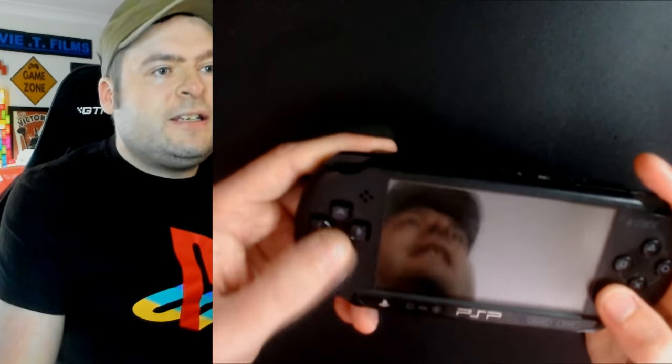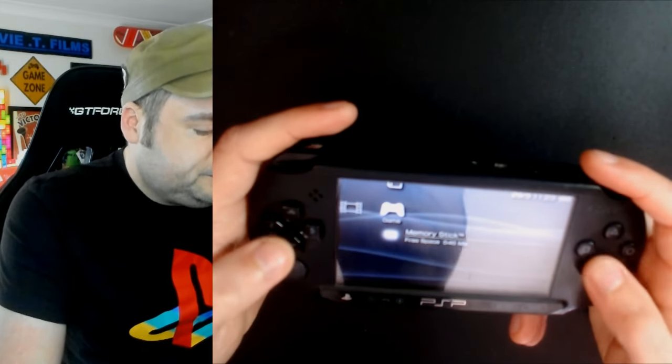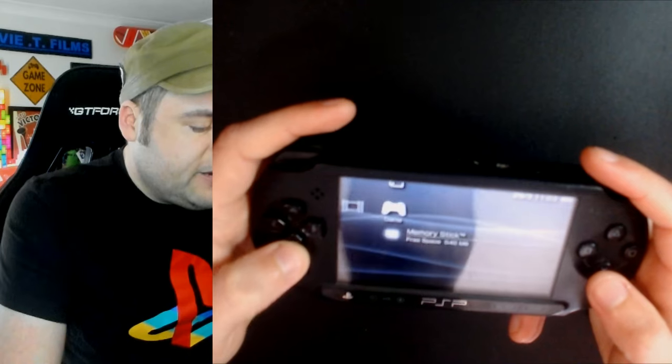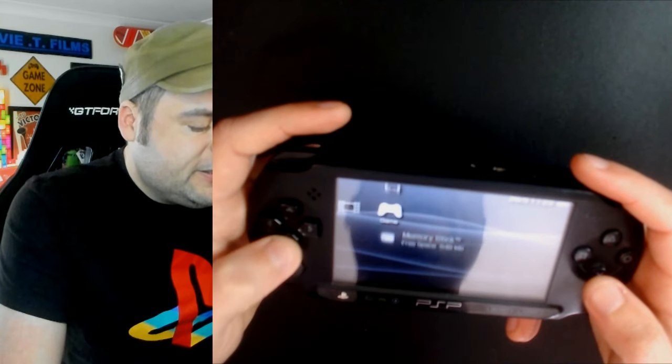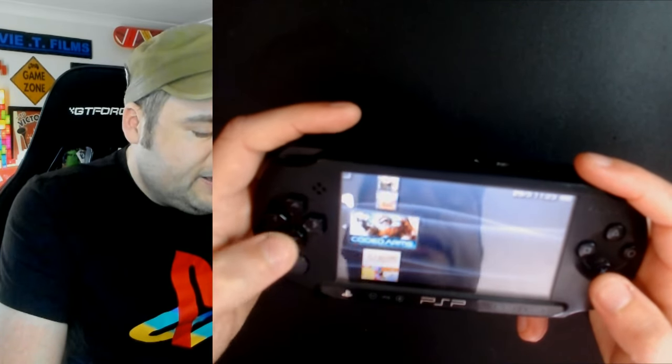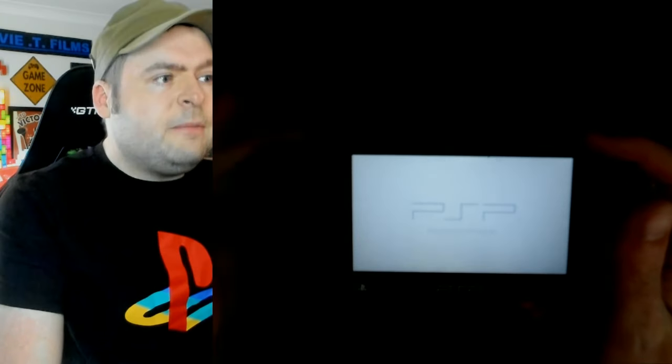I'll put the memory stick duo in and jobs are good — we've got a d-pad and a thumb stick. Let's do a quick test to make sure it works. Yeah, now it's all fixed up. It's a 2000 model if I recall, and the buttons fit well. I can use the d-pad now, which is great, though the membrane is a bit squished.